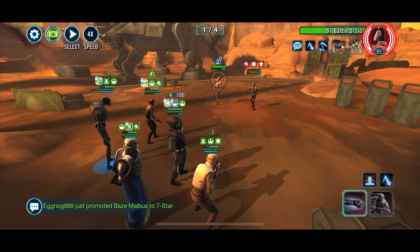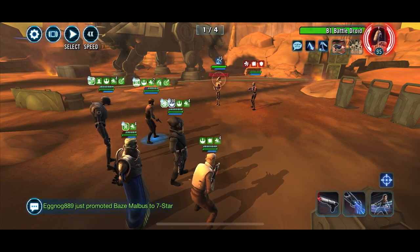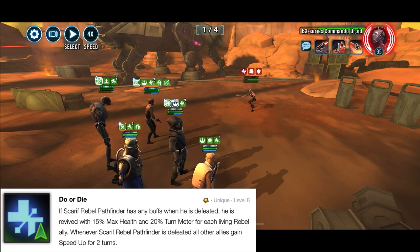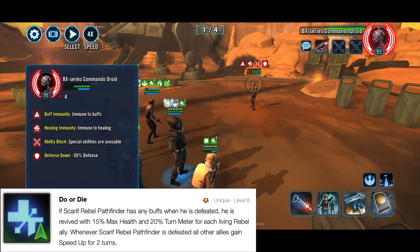Jyn herself cannot die while Raddus is still alive, which is another reason you want to put the shield generator Wat tech on Scarif. As long as he has it, he's going to taunt, and he's a tank. As long as he's taunting with that buff, when he dies he will revive, so you pretty much have an unbreakable protection wall there.